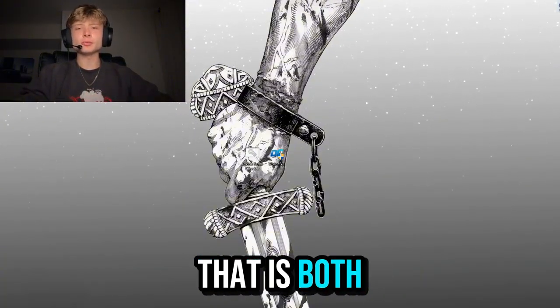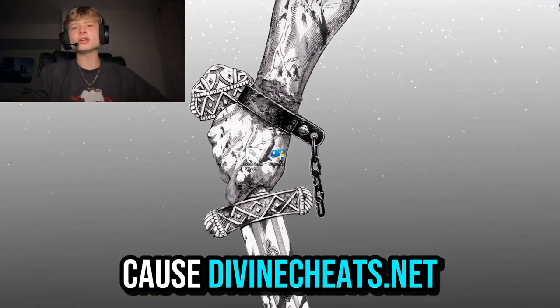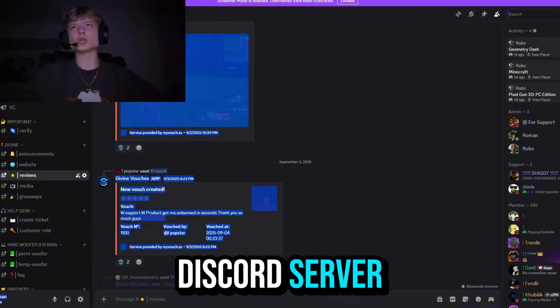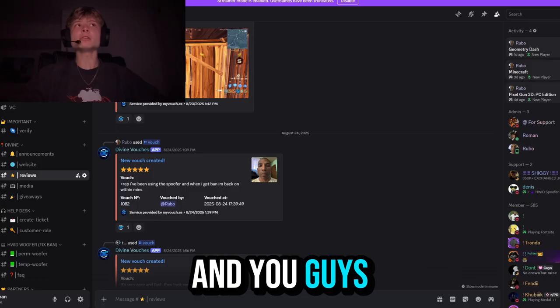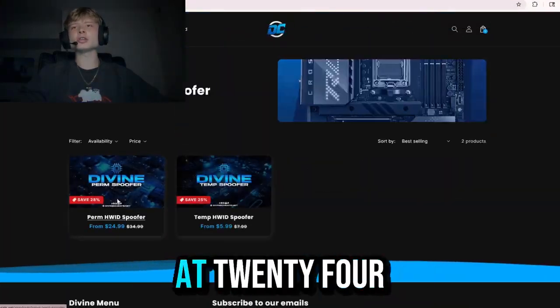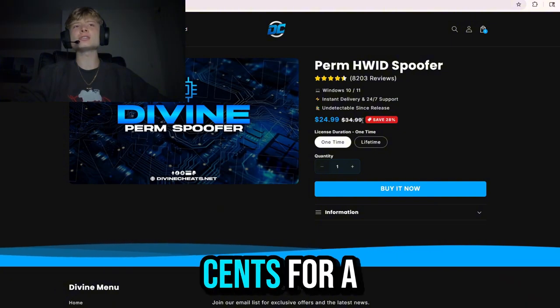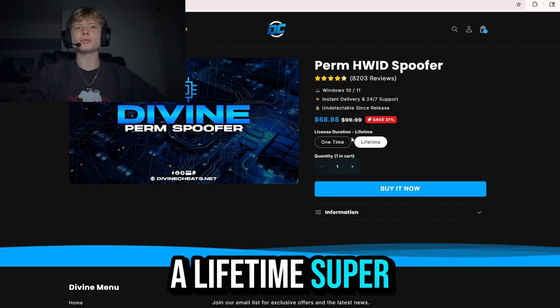Where can you buy one that is both trusted and actually works? DivineCheats.net, with over a thousand vouchers in their Discord server, is the most trusted hardware ID spoofer provider on the market. You can buy their spoofer at DivineCheats.net starting at $24.99 for a one-time spoofer and $68.88 for a lifetime spoofer.